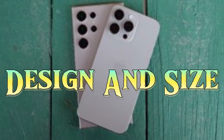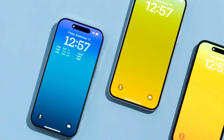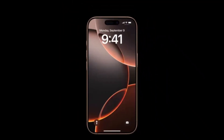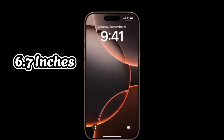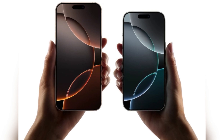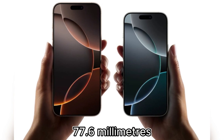Design and size. Apple's iPhone 16 Pro Max doesn't deviate much from its predecessor when it comes to design. The rectangular shape, soft corners, flat sides, and Dynamic Island pill-shaped cutout remain. This year, however, the screen has grown from 6.7 inches to a massive 6.9 inches, making it the largest display ever on an iPhone. Its bezels are even thinner, but the overall dimensions have changed slightly, measuring 163 millimeters by 77.6 millimeters.